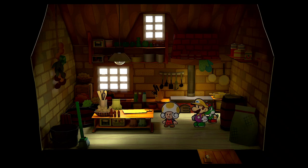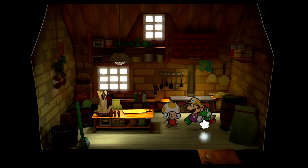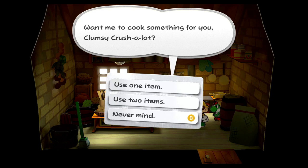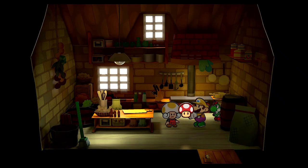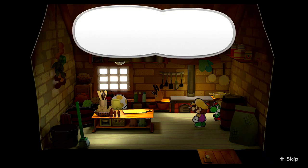We can make a courage meal — I think we do have that courage shell. We need to make one of the zest foods. We can do a zest dinner; this dinner is going to be the easiest, we just need a mushroom. A mushroom and the horsetail should give us the zest dinner, which gives 10 HP and 10 FP. That's pretty good — not bad usage of mushrooms and horsetails.